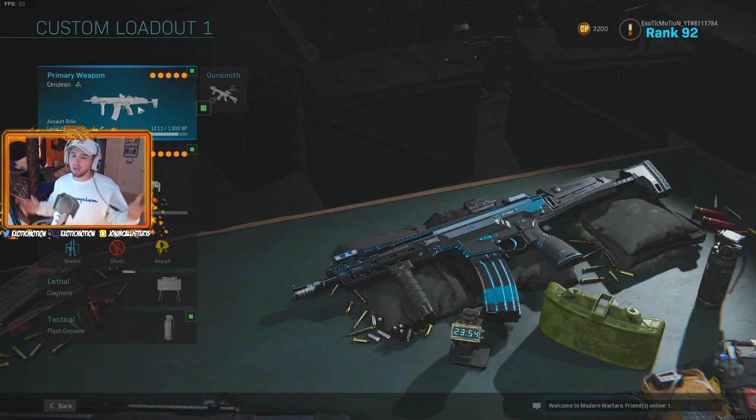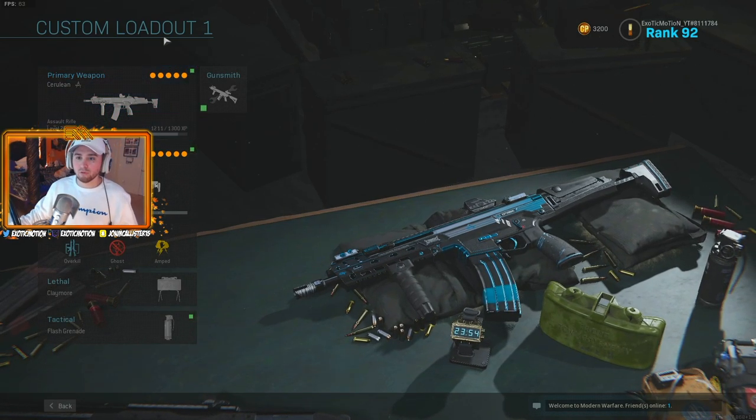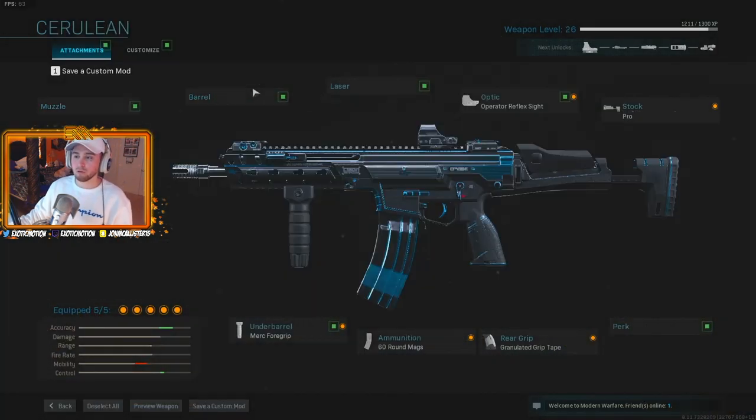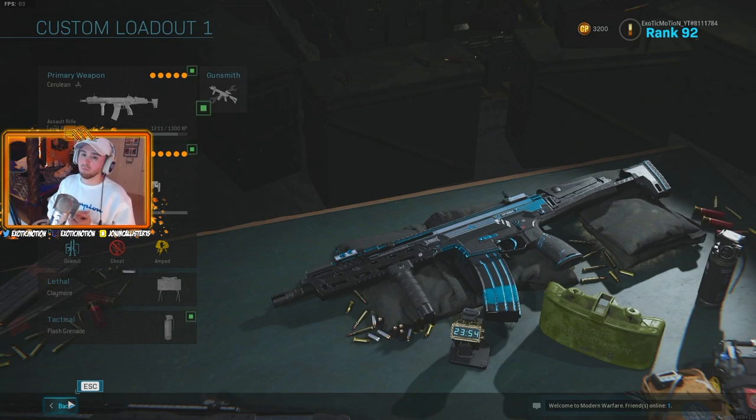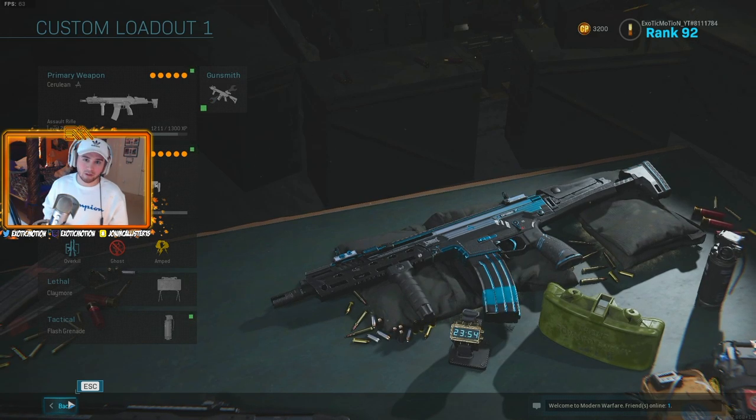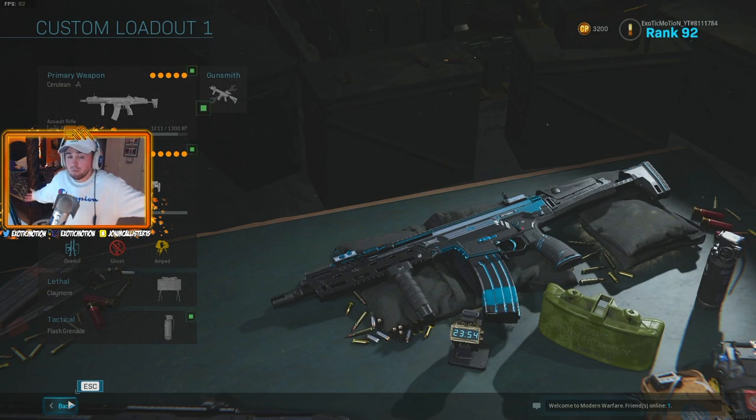So that's basically how you use it. You get into a normal game and it just automatically shoots blue. Once you level the gun up, you can actually switch the barrels and stuff to whatever you like. But yeah, that is how you use the blue bullets. With that being said guys, let's start the video of me just wrecking kids with this gun.